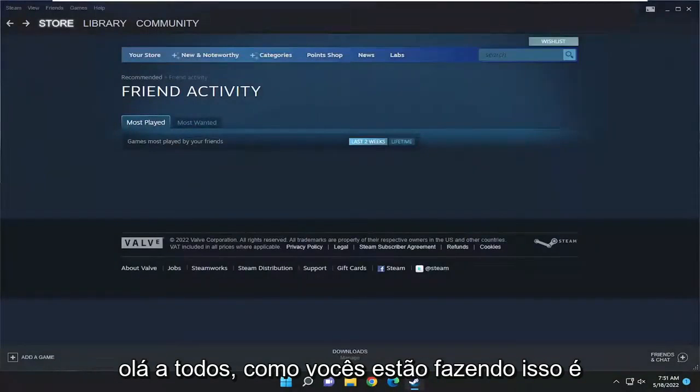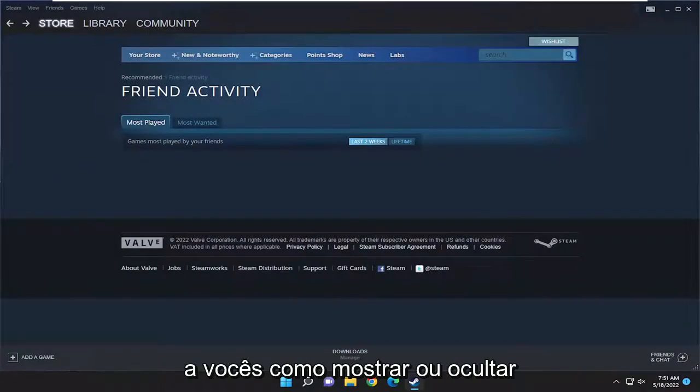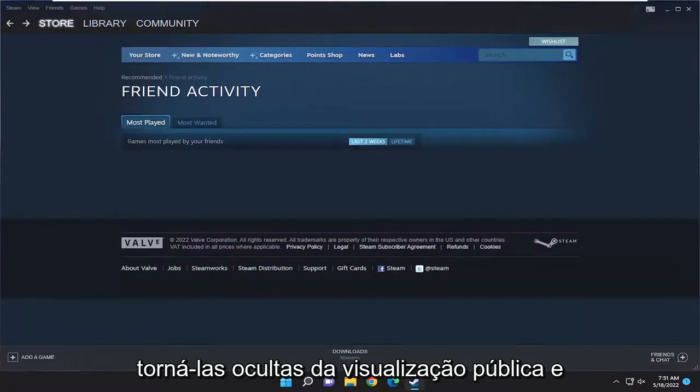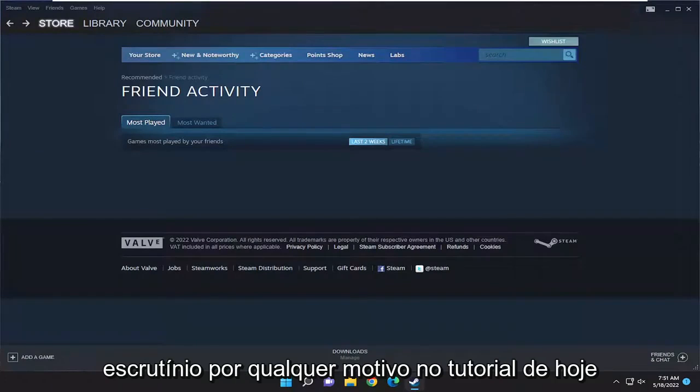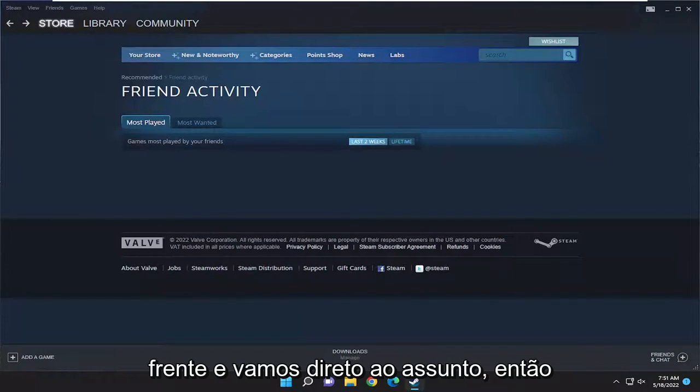Hello everyone, how are you doing? This is MD Tech here for another quick tutorial. In today's tutorial I'm going to show you guys how to either show or hide achievements on Steam. So if you want to make them hidden from public view and scrutiny, for whatever reason, in today's tutorial I'm going to show you guys how to do that. And without further ado, let's go ahead and jump right into it.